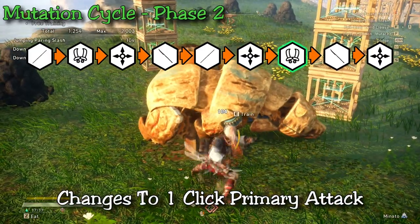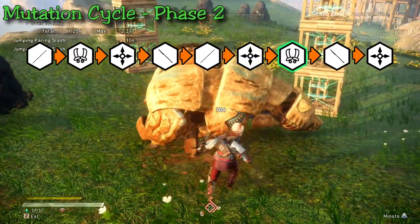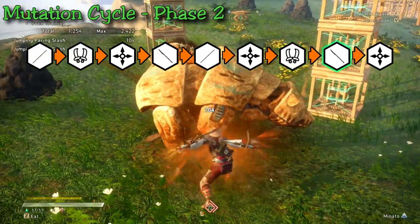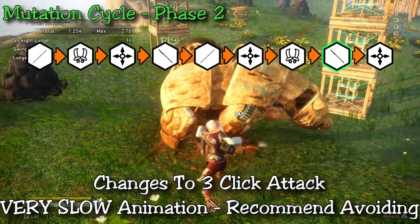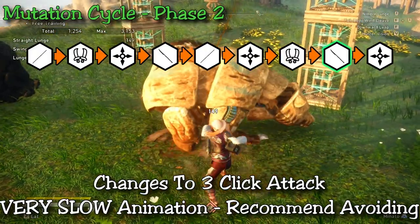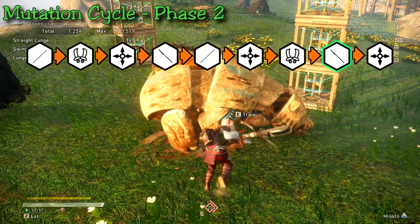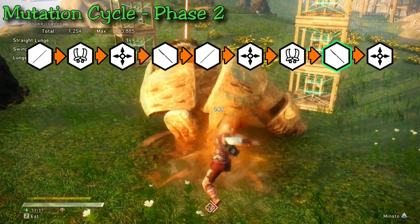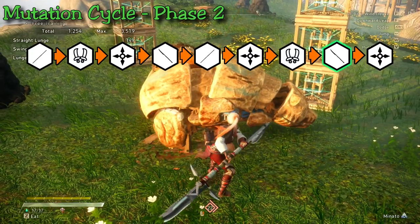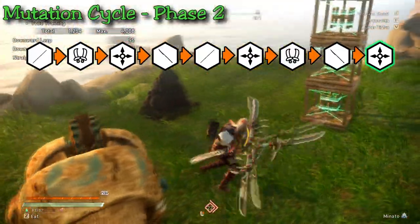After the shuriken, the twin fangs change from a three-hit attack in phase one to a single-hit attack in phase two — much cleaner, less time-consuming, and way better: one single hit, one single animation, and then you can mutate. Finally you arrive at the polearm again. This is the weakest link because it changes from a single hit to a three-step hit with a huge input delay between clicking and the animation. Monsters will likely move or attack you during this whole animation, so I try to avoid it and stop at this point.